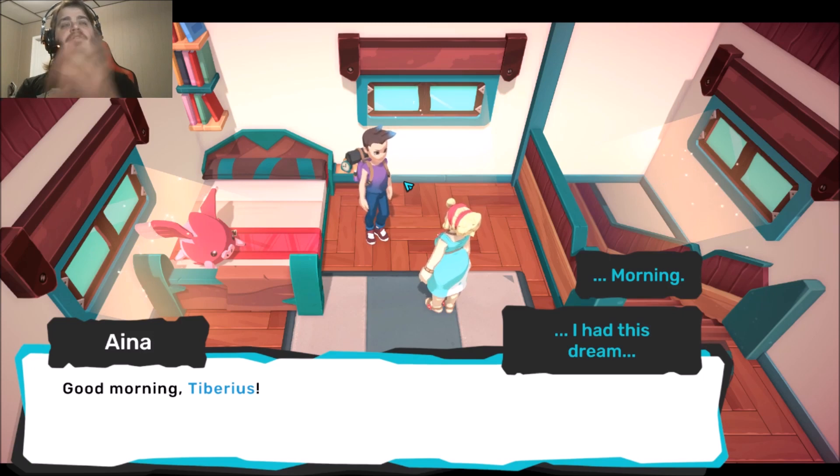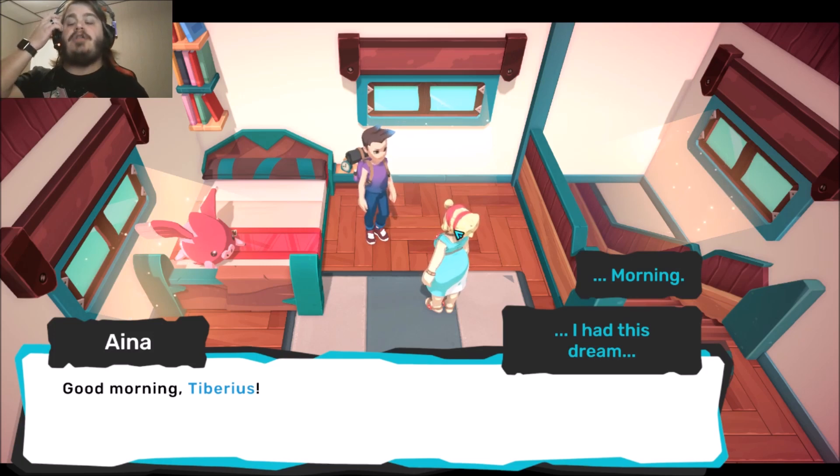It's my character Tiberius. There is a character creation screen — I unfortunately created my character before I started this video. However there was a lot of customization: different genders, different types of clothing, different colors, body types, face types, eye colors, eye types, hairstyles, hair colors, stuff like that.